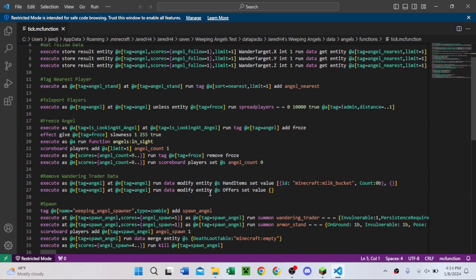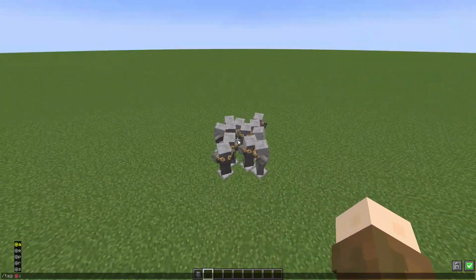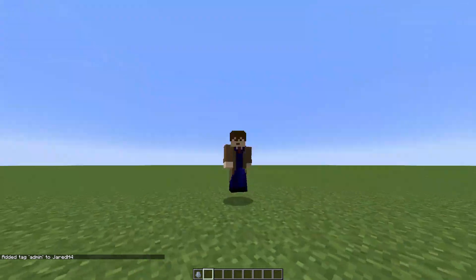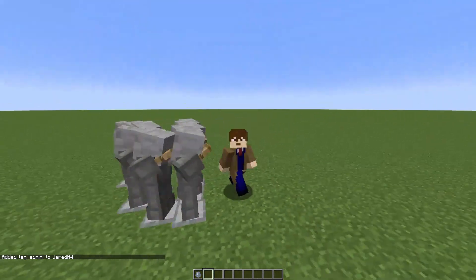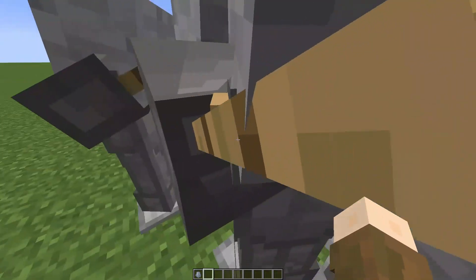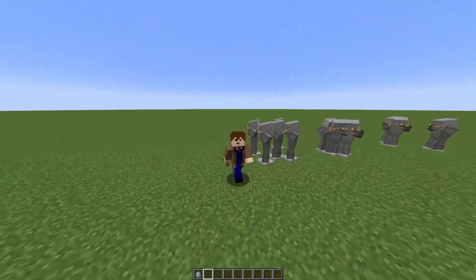I also fixed up some of the other code. There's now an admin tag to prevent the teleporting, which I'll show you right now. If I add the tag 'admin' to myself, it shouldn't teleport me. They don't teleport me, which is really nice if I'm trying to test this and they keep teleporting me even when I'm in creative mode. By the way, these things will teleport you in creative mode.